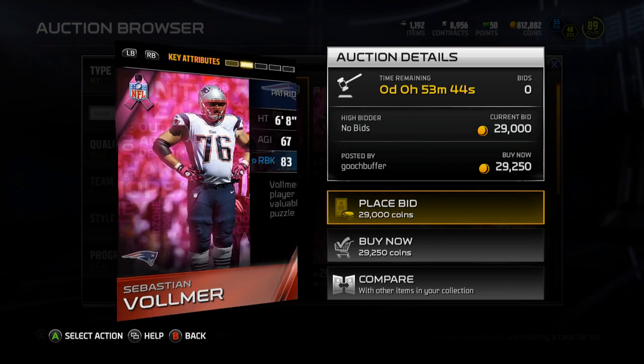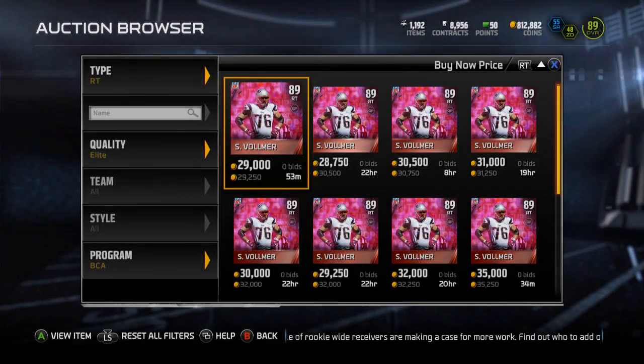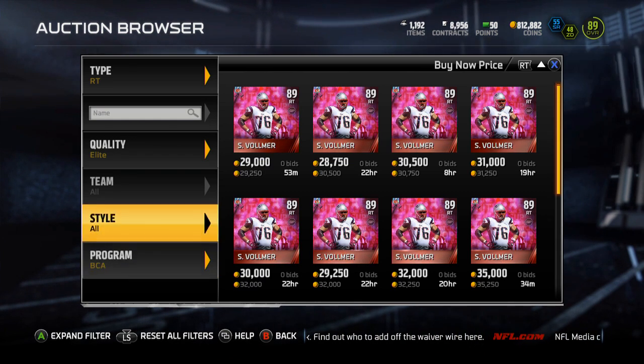He's 30k for an 89 overall lineman, which in my opinion is pretty good. I forgot Sebastian Volmer had come out and I was like, oh sure, I'll go check his price, and if he's cheap enough I'll pick him up — and he ended up being 30k. I haven't got to play a game with him yet. I'm going to finish up my statistics homework and then probably play a couple games with him before I go to sleep.